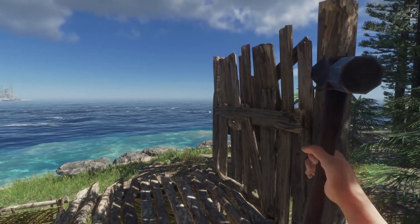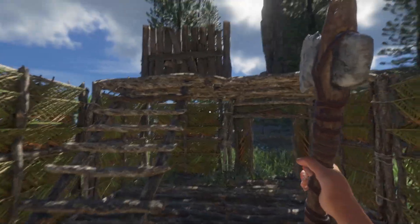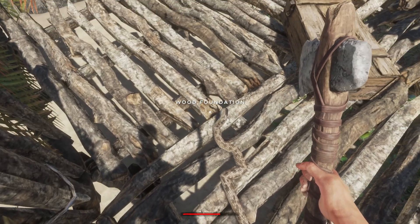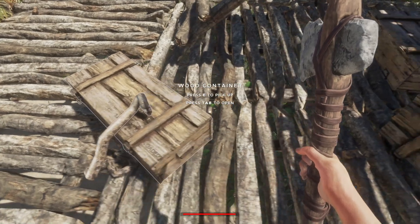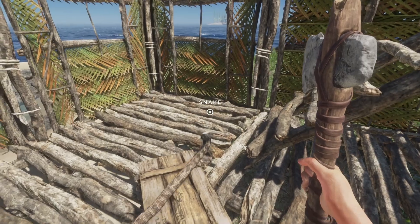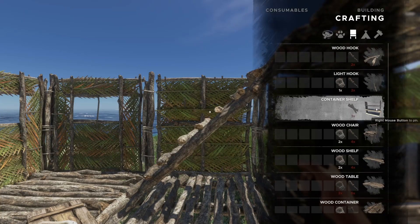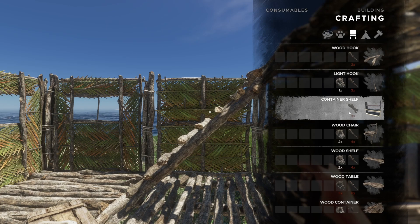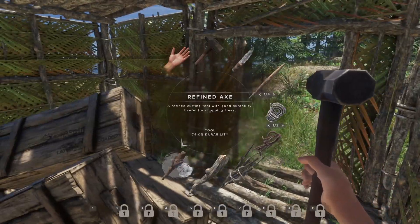There we go — our first plank wall is built. Let's get our stuff and put them inside. We've got the snake who is still unnamed. Looking through the recipes I found the container shelf but sadly we can't craft it yet. What did come up though is a chair — hold please.